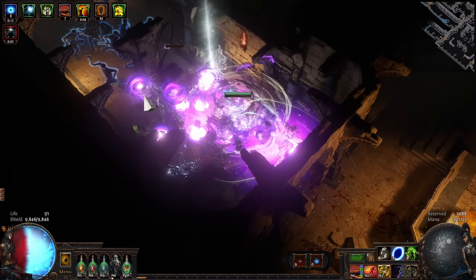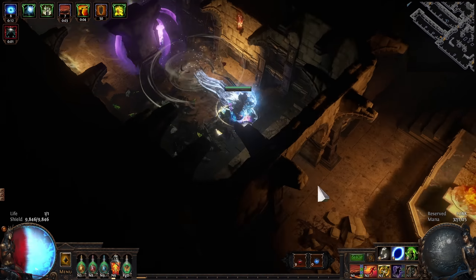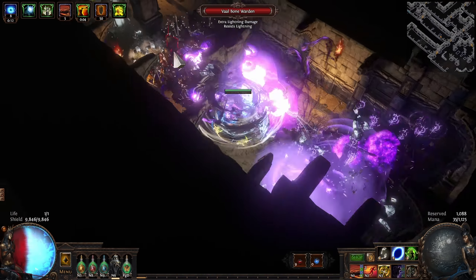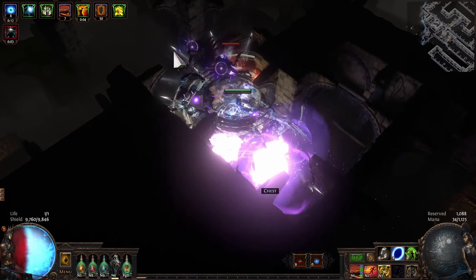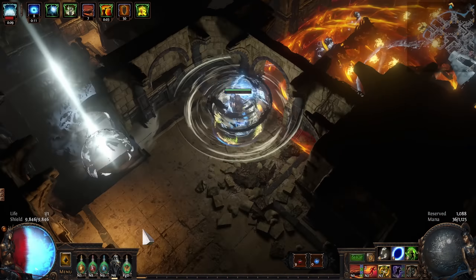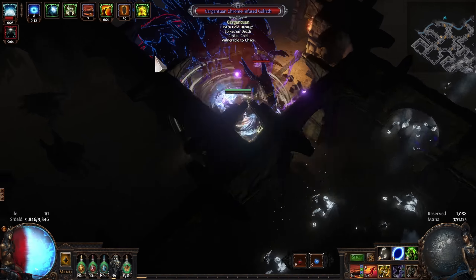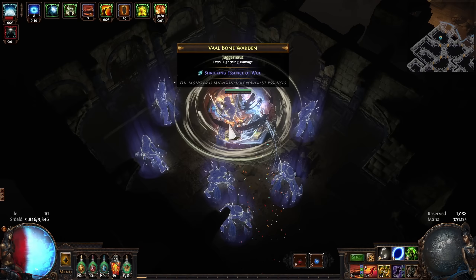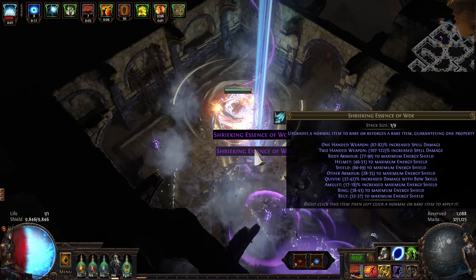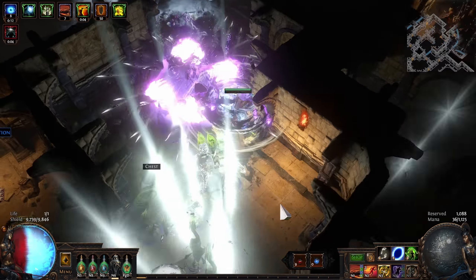Additionally, it has up to 15% global defenses. So if you're using the Unholy Trinity of Determination, Grace, and Defiance Banner, it's scaling all of your defenses all at once. This also makes it a very effective amulet for an Energy Shield-based build, because it's 15% increased Energy Shield, which is about as much as you'll get on a decent early game amulet anyway. In addition, you'll get 15% armor or evasion if you're scaling those stats as well.